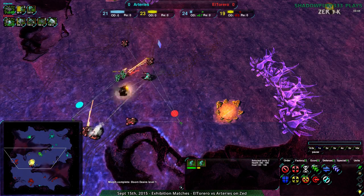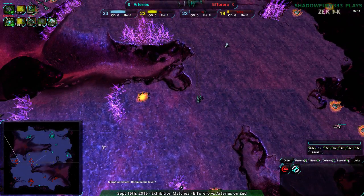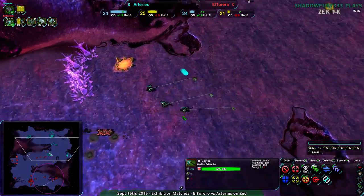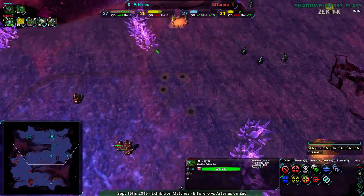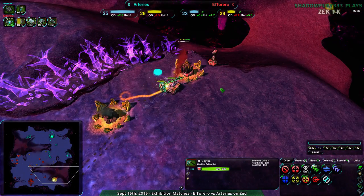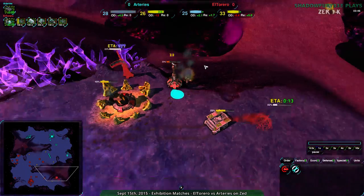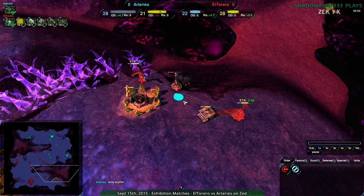That is just going to be a problem. This is where Arteries is going to fall apart — they have basically nothing. They lost a bunch of units inside El Torreiro's territory, and El Torreiro, while they have no real defensive line, they have nothing to worry about. There's that one Scythe which is going to deal a bit of damage before the LLT kills it — and the Scythe is not going to take out the LLT in time. It could have, if it hadn't walked around it. Not sure if that was bad pathing or not, but yeah, that was a bit problematic.